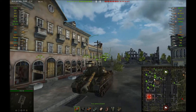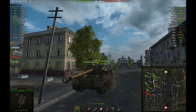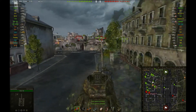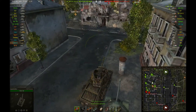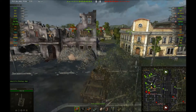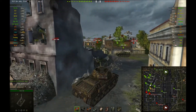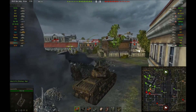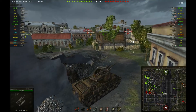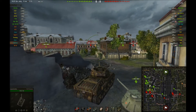If you look here, if you keep the tank at an angle like this it's going to be very hard for them to pen you. When you push up here I'm going to show you the channel or the alleyway that you can shoot through where the VK is right now. If you come up here and do what I'm doing you're just showing your front and the turret, and you can look directly down past where Kex is in his Lore and you can see any approaching tanks.